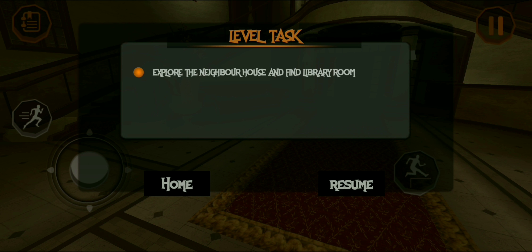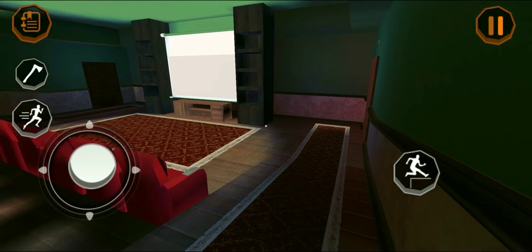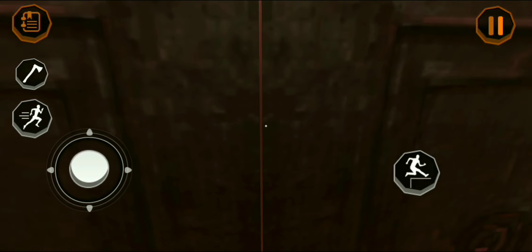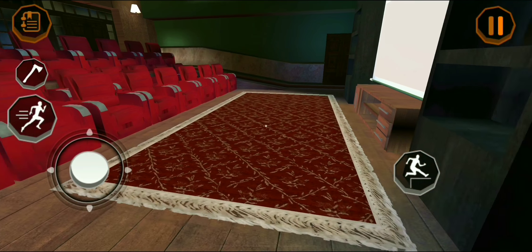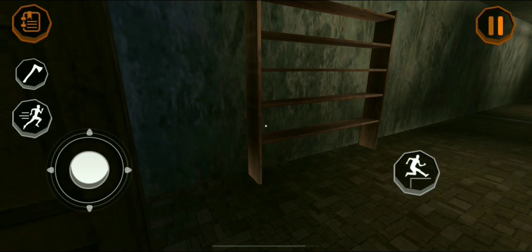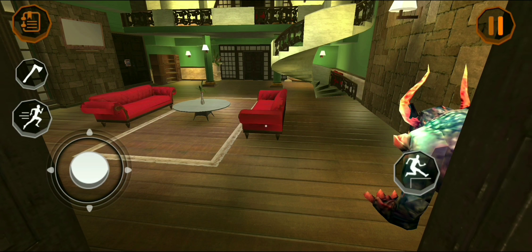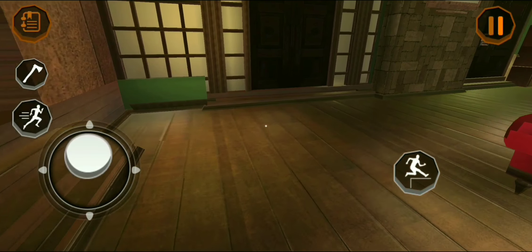Oh my gosh, just look at this. Okay, so interact. Yeah, let's take the X. Nice. Personal creator, very nice. Basement hall — no, not yet. So I need the stethoscope to open the box.